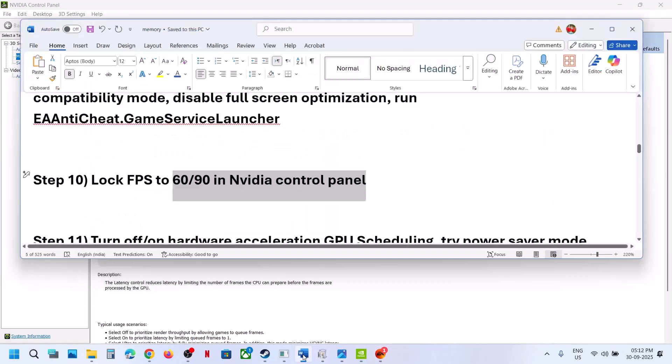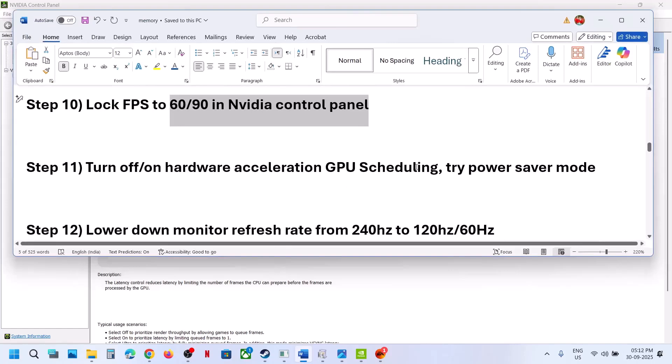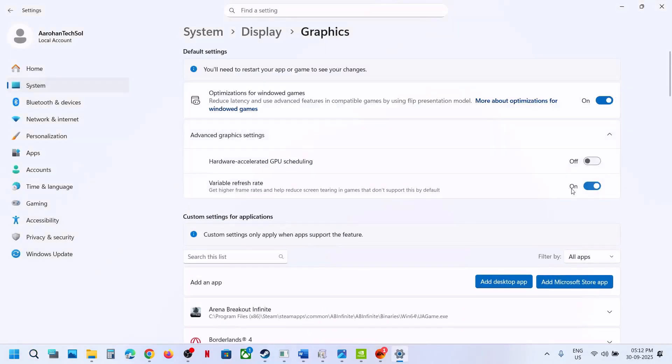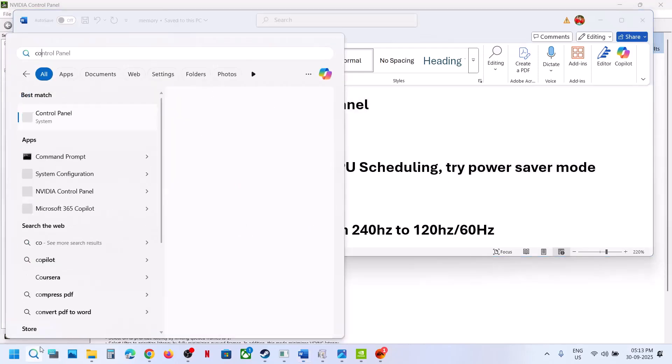The next step is to turn off or turn on Hardware Accelerated GPU Scheduling. Type 'graphics settings' in the Windows search box and click on Graphics Settings, then click on Advanced Graphics Settings. If Hardware Accelerated GPU Scheduling is off, turn it on and launch the game. If it is already on, turn it off and check.